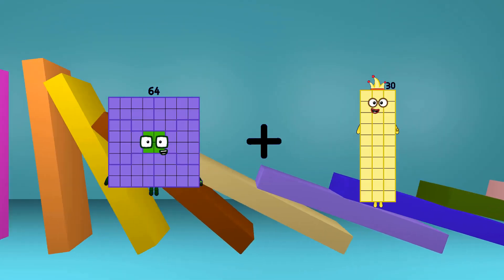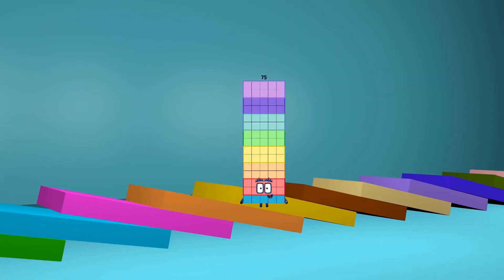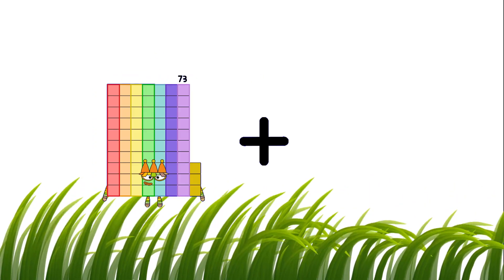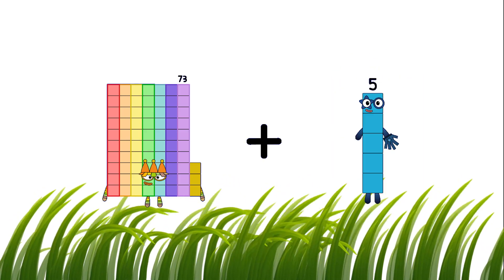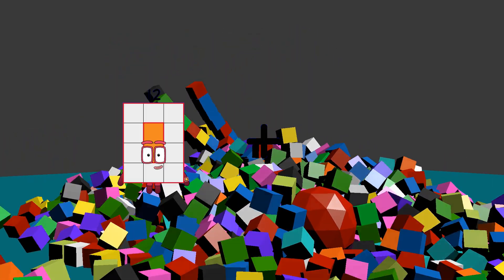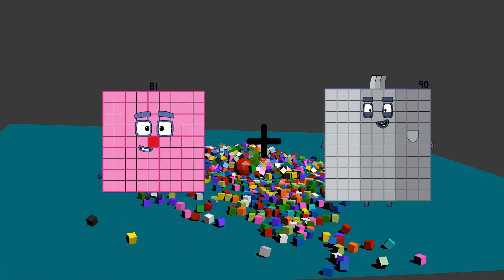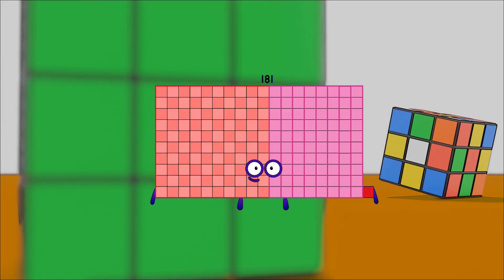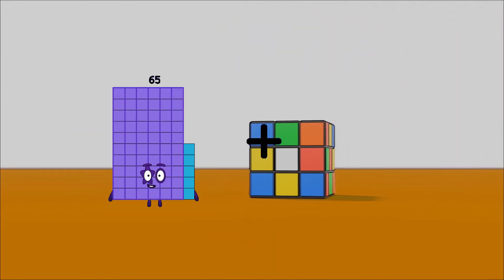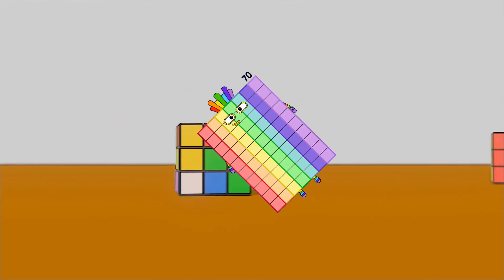64 plus 11 equals 75. 73 plus 64 equals 137. 81 plus 100 equals 181. 65 plus 5 equals 70.